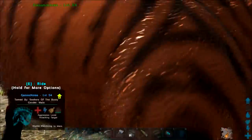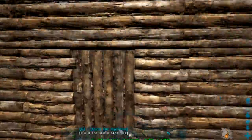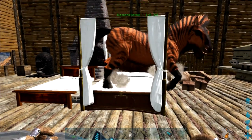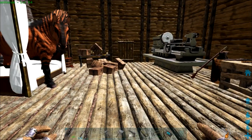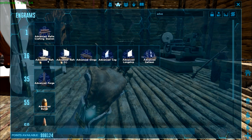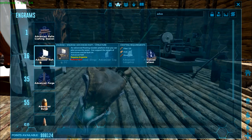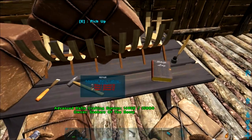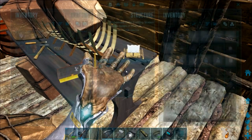Today we're starting construction on our ships. For our first wave — yep. Oh, I thought we were just talking about it. We can start it. It's gonna take us several days to get them all done, but we are going to go in the Advanced Raft Crafting Station.